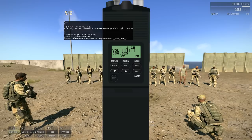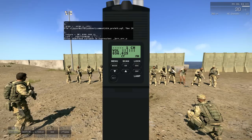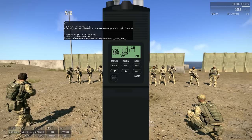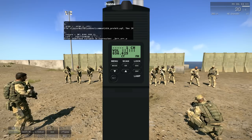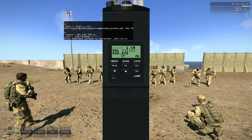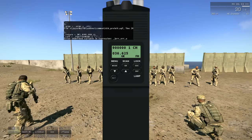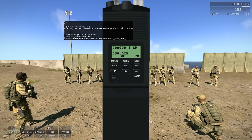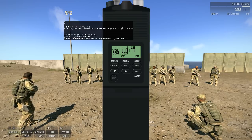First thing: how to change channels on the 148. It's just the up or down arrows - up to change channel up, down to change channel down. There's also a knob at the top left you can press. For volume, use the knob at the very top center. Left-click and right-click the knob, same as the 343.